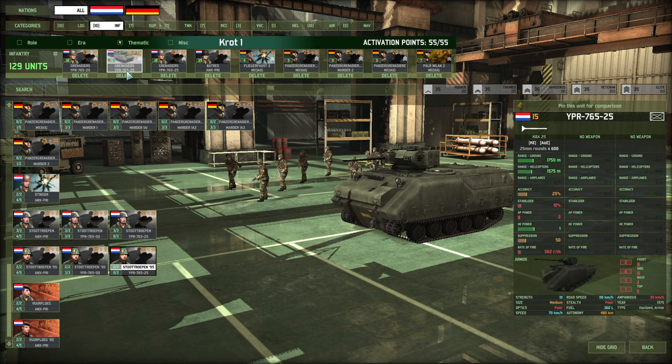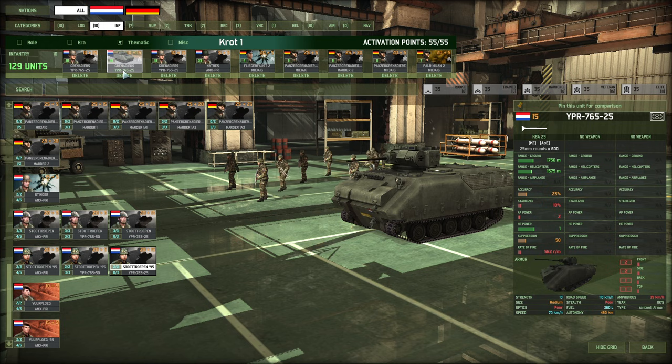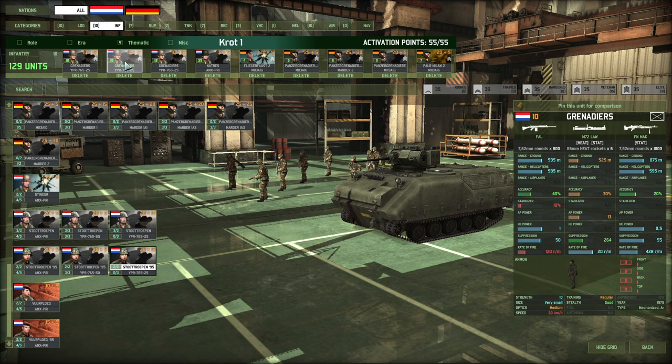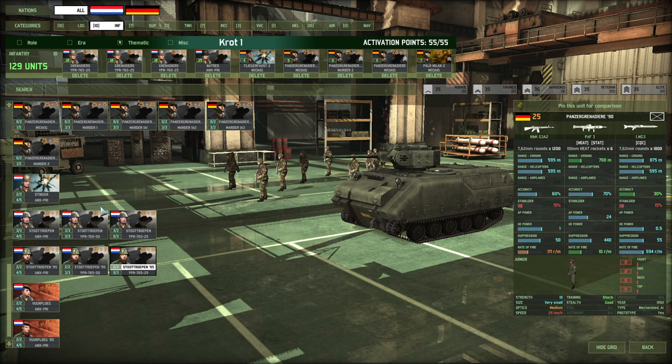I definitely think I would have replaced one of those cards of Grenadiers with a card of Stotrop 95. That Grenadiers YPR combo is good, but again on the map we're going to play on, maybe not the best. This is very good for fights between forests, like the middle part of highway where you fight at around 1000 meter range where you're close enough to the infantry that you can make use of that range scaling.